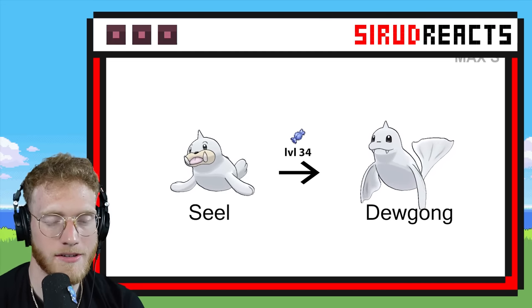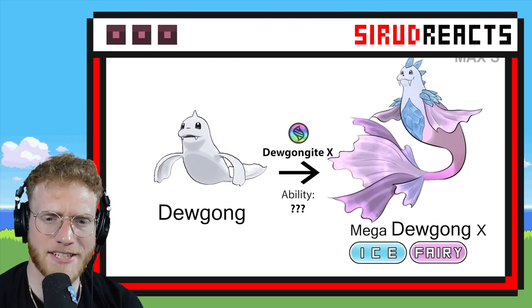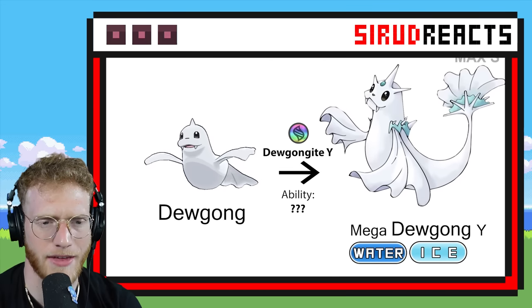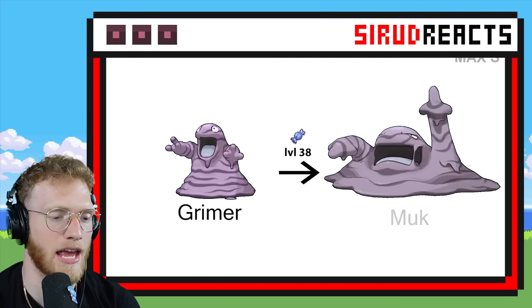Mega Dewgong — let's check this out. It's a mermaid! It's a mermaid seal — Ice and Fairy type. Interesting. I can't say I love that. And then that one — to me it's just okay. I feel like that one would be like an actual Mega that the game would put in.